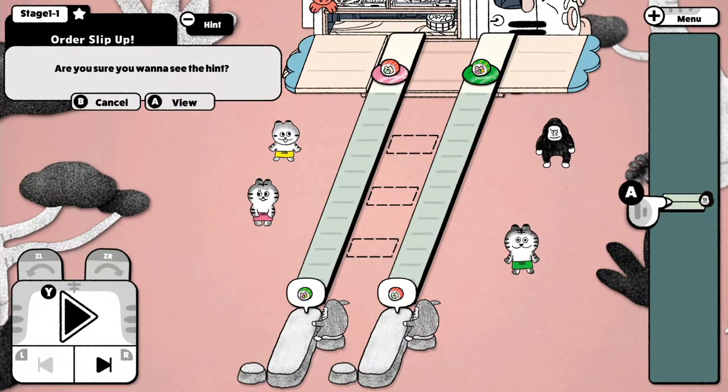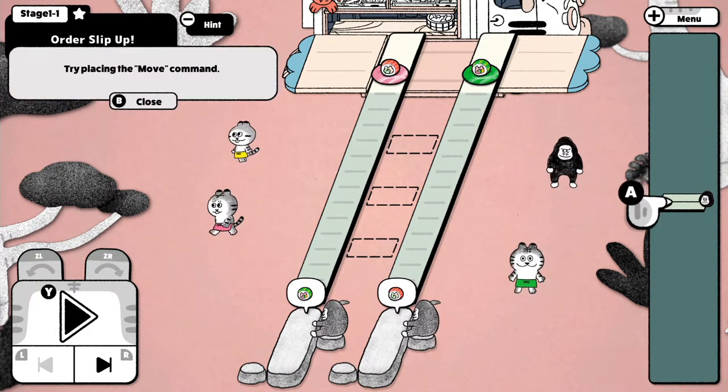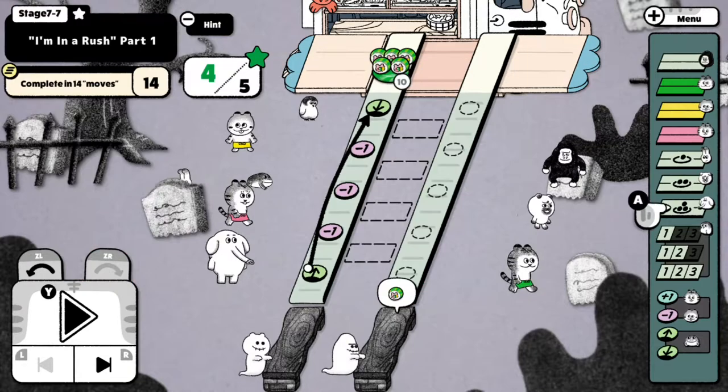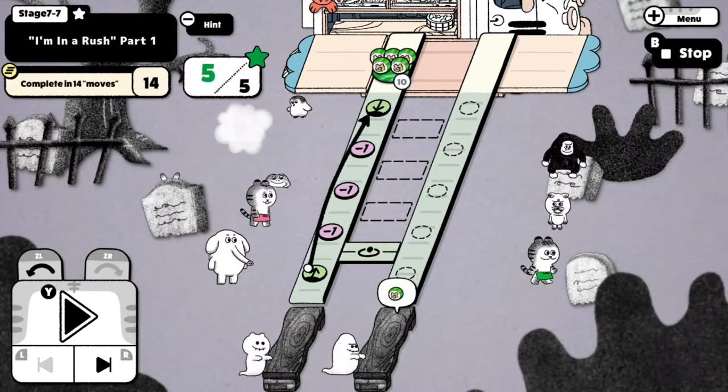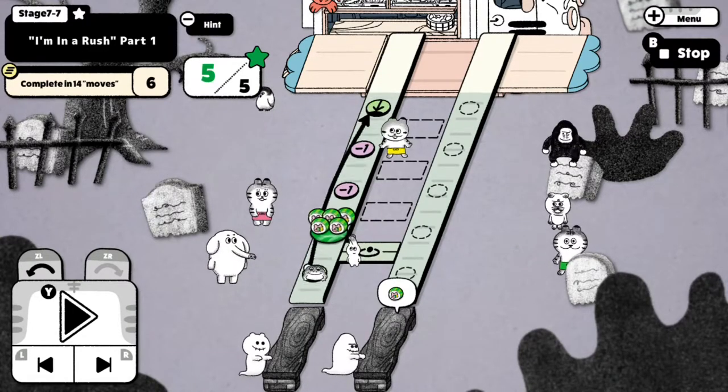Later levels can get quite complicated, but you can ask for a hint and after ensuring that you're really sure, it'll give it to you, and there appears to be no consequence for doing so. There are even a few levels where you have to complete it within a certain number of moves — as in the actual movement of the dishes — to be successful, which is a fun change.